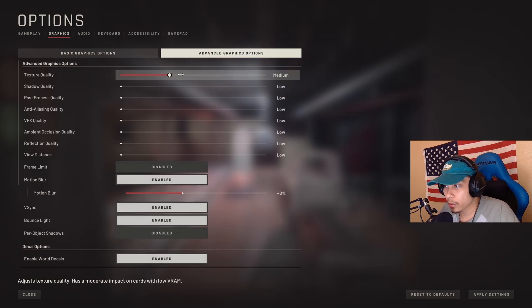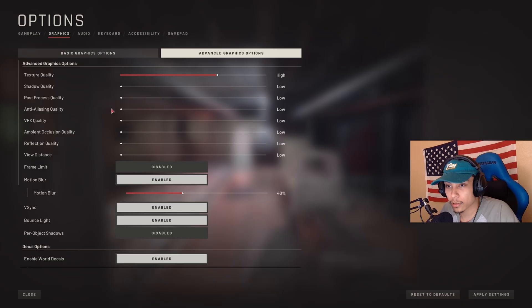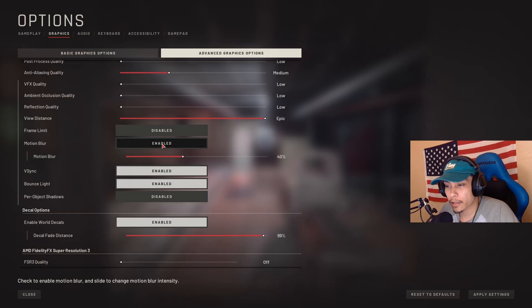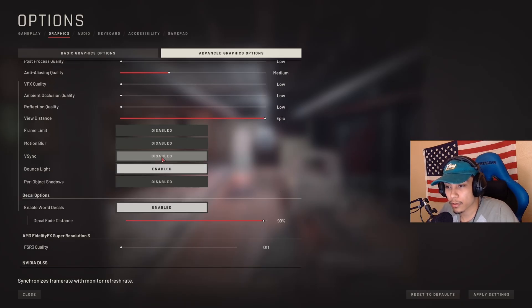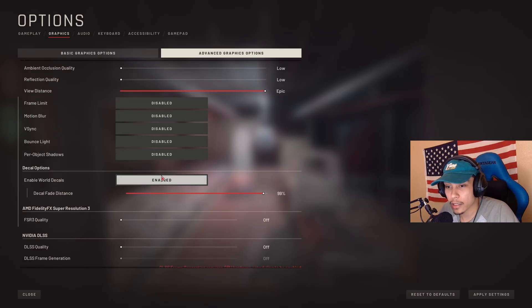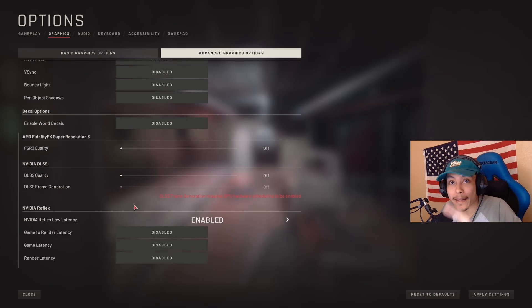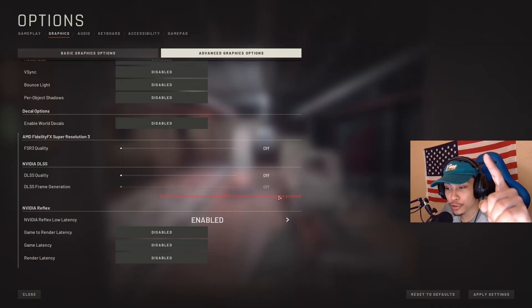For texture quality I set this to high. Shadows I leave on low. Post process I put on low. Anti-aliasing I set to medium. VFX, ambient occlusion, and reflection I leave on low. View distance I set to epic. Motion blur I turn off, V-sync I turn off, bounce light I turn off, enable world decals I turn off. Everything else is off or disabled.